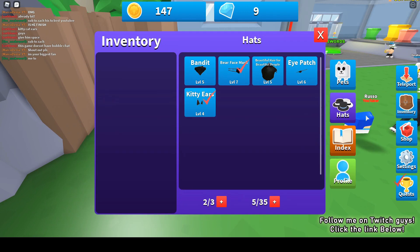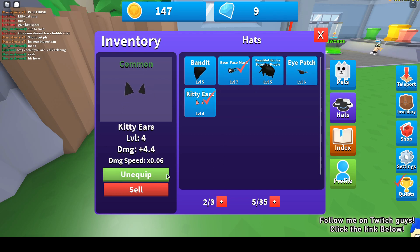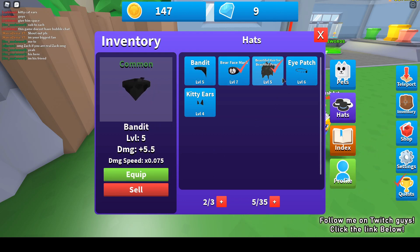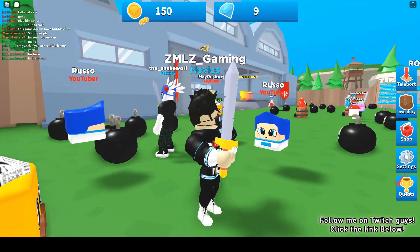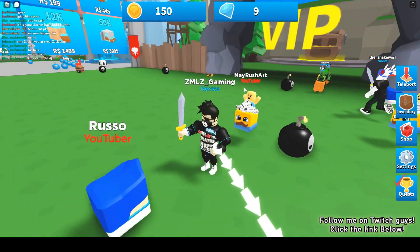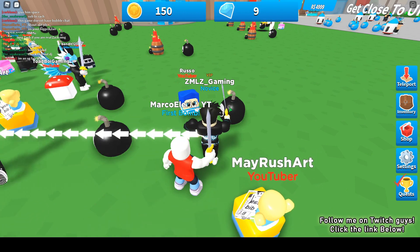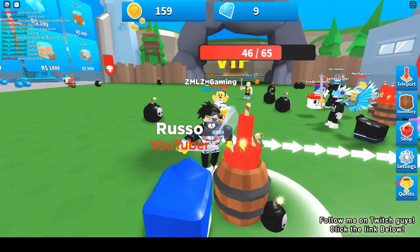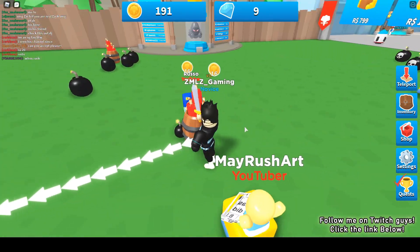Now I have hair, so let me equip it - I don't want to be bald. I'll unequip the kitty ears and equip the hair and the eye patch. Oh, this is kind of cool. Almost all the hats here are gears from Roblox - like this hair, the eye patch, and the face mask, you can buy them in Roblox.